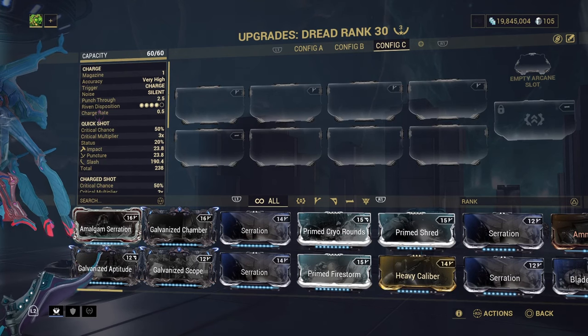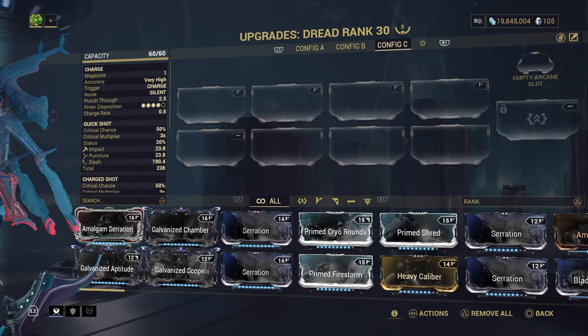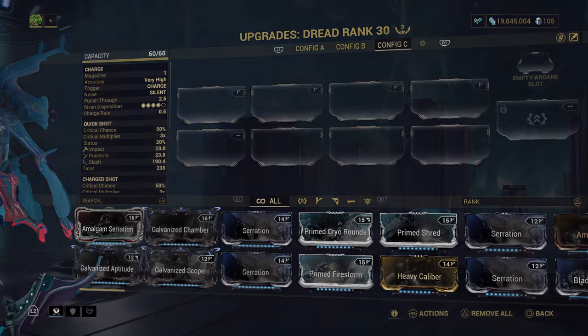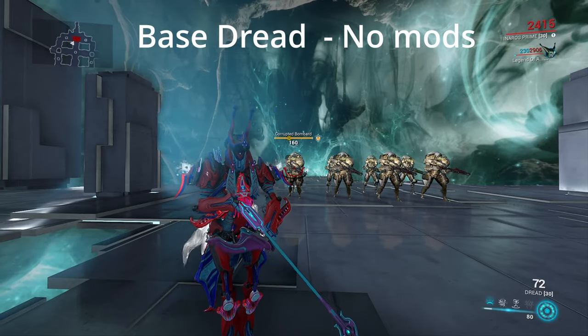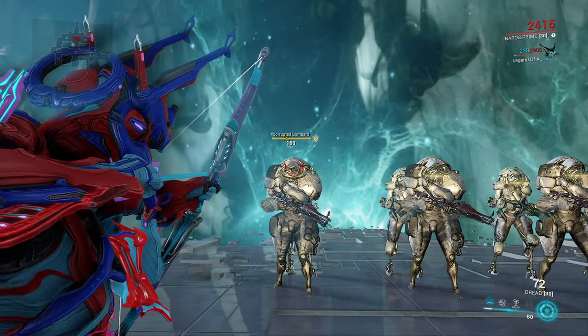At base it comes with a 50% crit chance with a 3x crit multiplier, and it does 23 puncture damage as well as 23 impact damage, but most of its damage is dealt in slash at 190. So the first thing we're going to do is test this thing out with no mods.